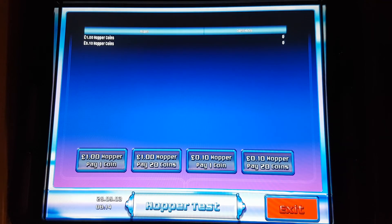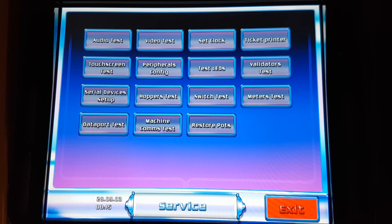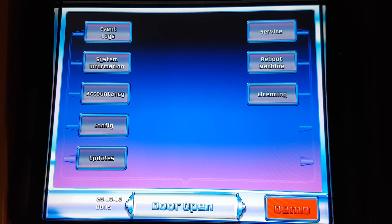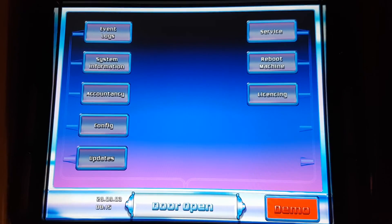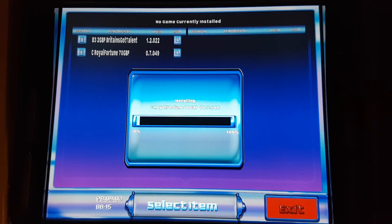You can do a hopper test and dump a pound or a 10p. So there's a pound and there's a 10p — you can test all of those. You can also look at the meters. That's about it in there. I can't really show you inside the machine because there's nowhere to see other than the PC and the MPU, and it's a bit dark. The main thing is the config — that's where you add games.